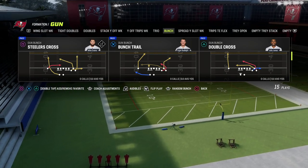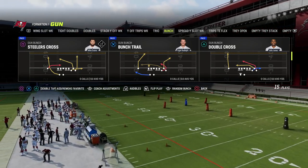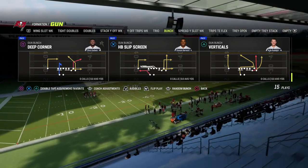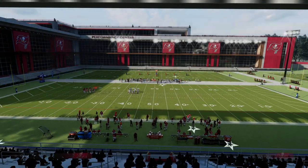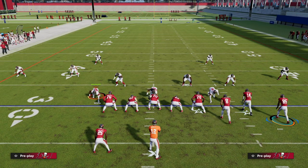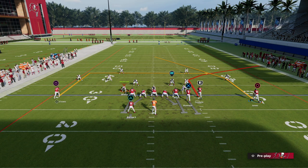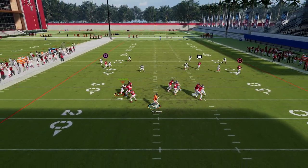The best max protect play out of gun bunch is either the bunch trail — a very good argument — but I actually really like the play 'Deep Corner' as my number one max protect play out of gun bunch. The setup is really simple: we motion out the receiver on the right side, which allows us to block the tight end, and then we block the running back. That gives us a full max protect with three really powerful routes.